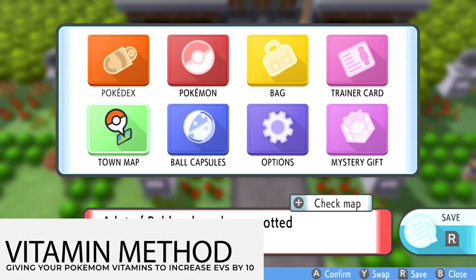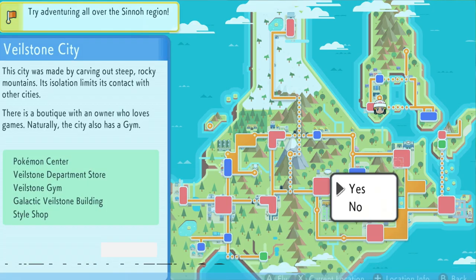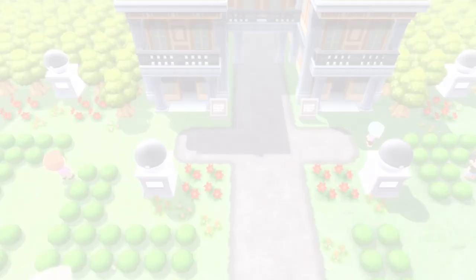Now let's talk about the two methods of EV training for your Pokemon. The first way of EV training your Pokemon is with vitamins. You will find vitamins scattered throughout your journey in the Sinnoh region, but you can actually purchase them with money at the Veilstone Department Store.